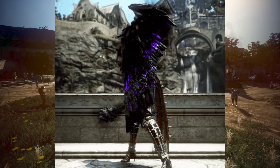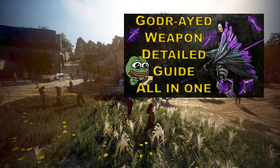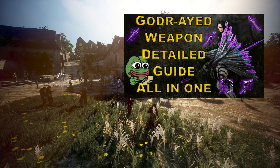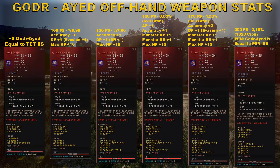They announced the Godr-Ayed offhand weapon. You can find how to make your Godr-Ayed weapon on my channel — I also added a link in the description. Let's check the stats of the weapon. The base form is equal to TET Black Star, and failstack situations are the same as other Ayed weapons. 100 failstacks gives you a 9.90% chance to succeed: accuracy +1, DP +1, maximum HP +10.